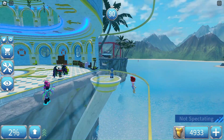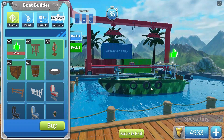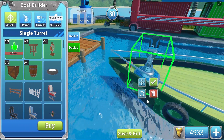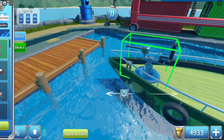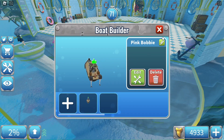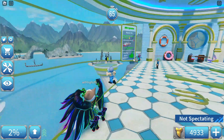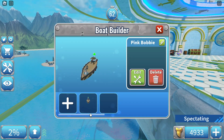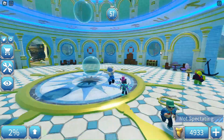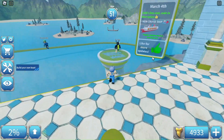Starting off with the first method, which is building your own boat. When you build your boat you can add guns. This is Pink Bobby, as you can see by the color pink. It's got a gun and you'll see why it's overpowered — it allows you to not have to team up with somebody to start shooting the shark.